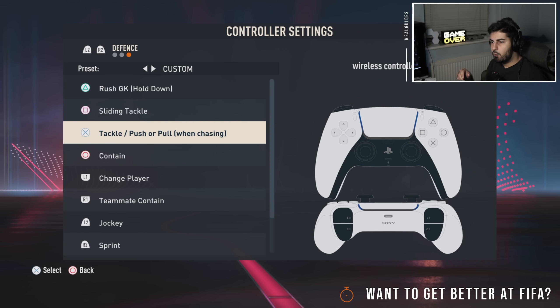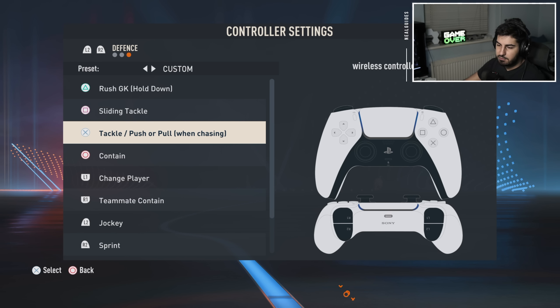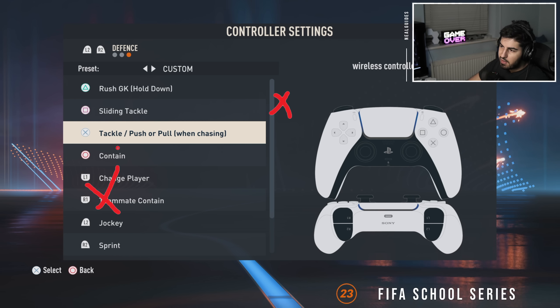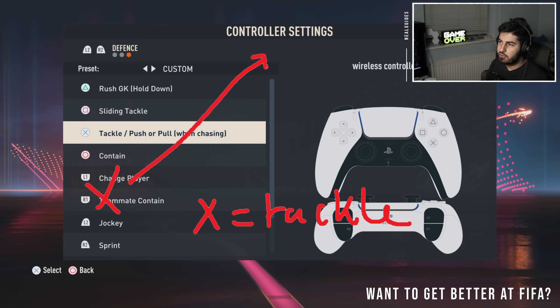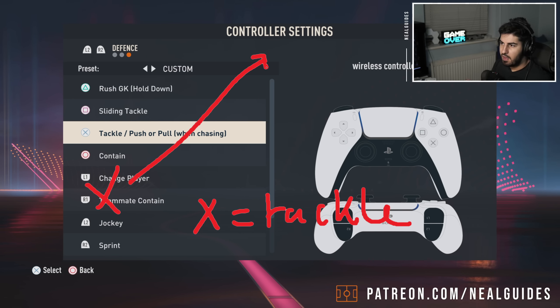When you're in the attacking phase and you have the ball, pressing X registers as a pass. This is actually a very important advantage that no one really talks about. In the defensive phase, pressing X registers as a tackle, but you can trick the game into making a pass instead of a tackle. Normally you'd tackle, win the ball, then pass - but with this layout you can pass and the game just passes the ball without tackling.